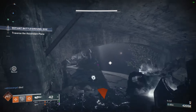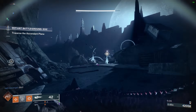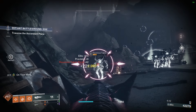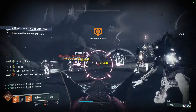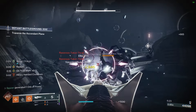We did Titan first last time, but I want to start with Warlock this time. If we're keeping with the structure of last time where we want three supers, three melees, one class ability specific to that subclass, and four aspects — all Warlock needs to fill out all of that would be one melee, so let's just get that out of the way.